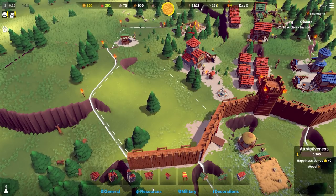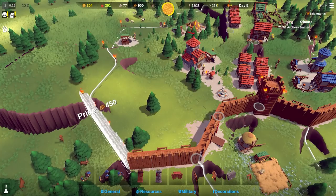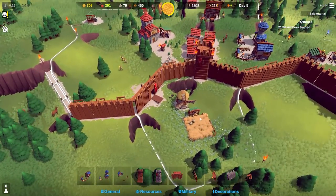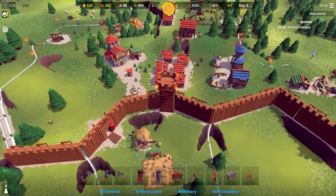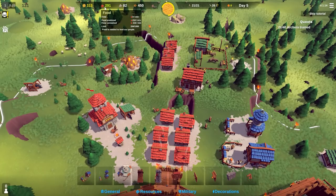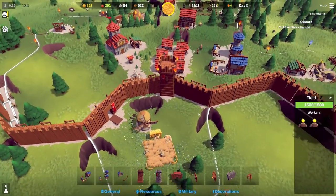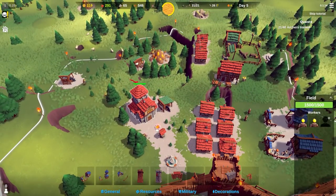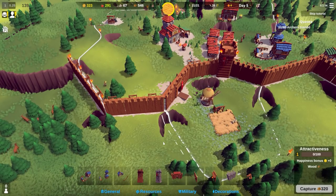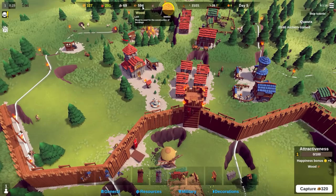I'm now maxed out on wood again so let me go ahead and build some more wall. In this episode we want to continue on and see where we can get to in terms of our resource production and hopefully just survive. We have positive sunstone and neutral food, so I'm going to increase the amount of workers we have and assign someone to that job.